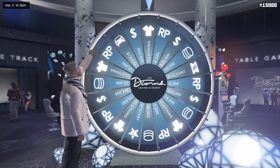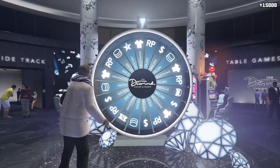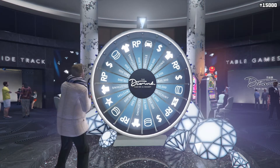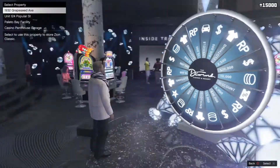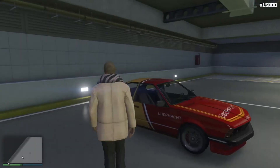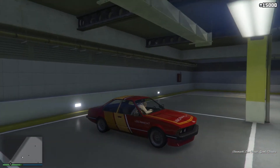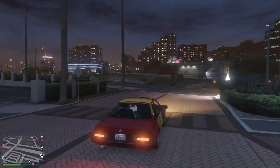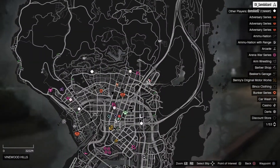Looks like I actually win it. Spongo Dongo being gone, car's already here. We're gonna take it to Los Santos Customs and get this boy customized. I saw one of my friends get this car from the spinning wheel and they customized it and it actually looks sick customized.